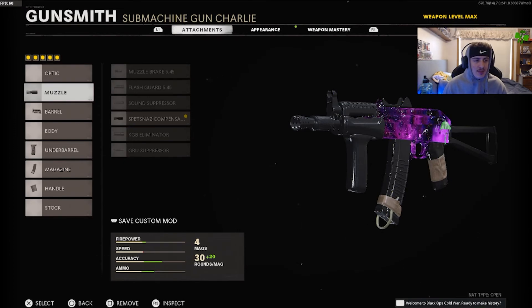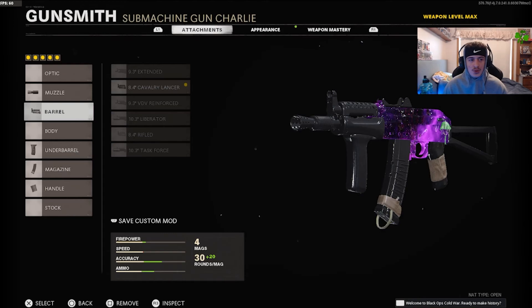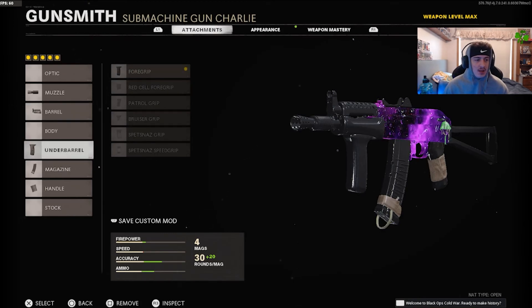First thing you want in the muzzle is a Spetsnaz Compensator. Then for the barrel you want to use the Cavalry Lancer. For the underbarrel you want to run a foregrip — you can honestly run the Spetsnaz Speed Grip as well, but personally I feel the foregrip is a lot better. As you guys can see if you look at the bottom, you can see the accuracy, ammo, and speed stats — it's all pure green, barely any red, it's all up.